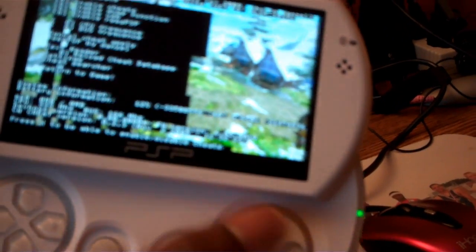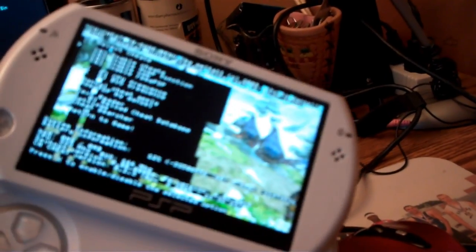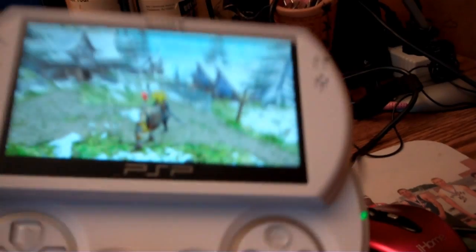After you've selected what you want, click Select to save and click Circle. Then go down one and click X to enable the cheats. Once you've done that, click Circle and your cheats are now active. It's pretty simple but pretty cool at the same time.